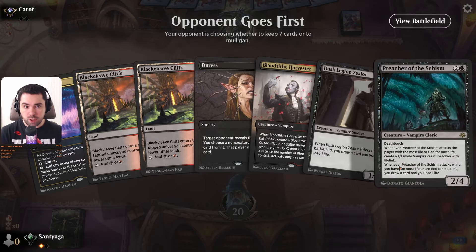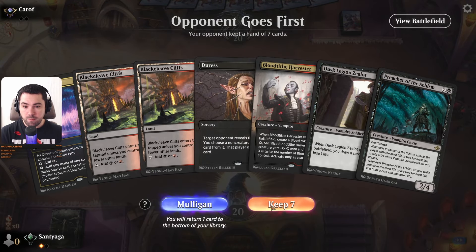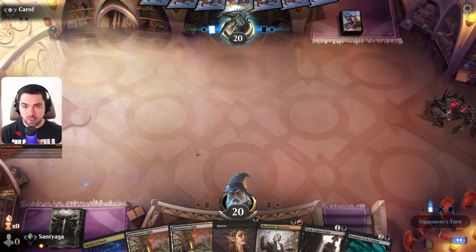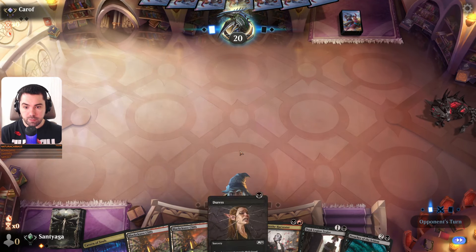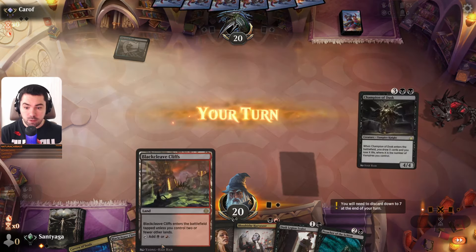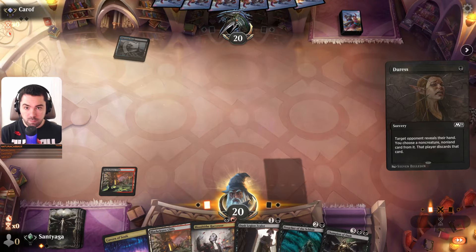Not bad — we draw Harvester, Vein Ripper. I like this one. We have Cavern of Souls so we can play it, but he can counter it, so we need to discard some removals. Board clearing — maybe he has Thoughtseize. Champion of Dusk, good.